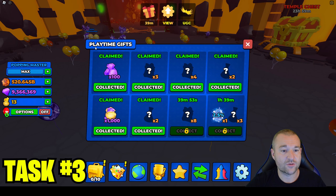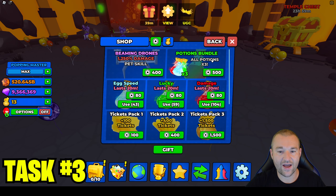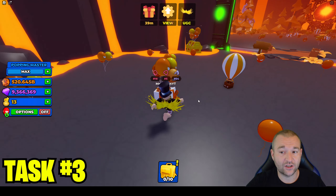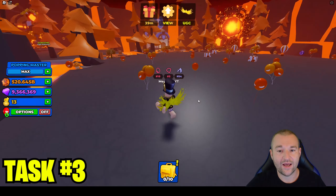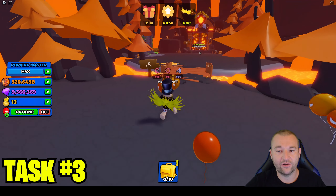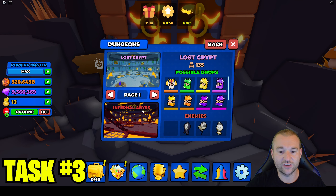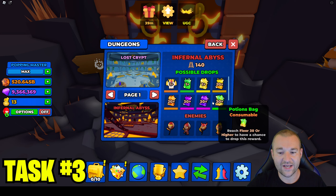Up here there are playtime gifts that you have to actually collect yourself. Just for playing for a few hours you'll be able to collect all of these. Not only do they give you diamonds, but look at all the bags and potions — that's three, seven total, 15 bags just in collecting these, plus four bags and potions, seven potions, and a chance at the latest exclusive egg which is in the shop at a 2.5% chance. You could also grind the dungeons — every world has a portal to the dungeon and some of the rewards in there are bags as well. And in the statistics you can see possible loot drops do contain bags.